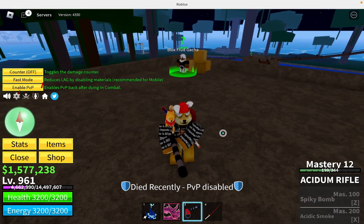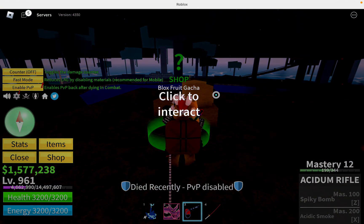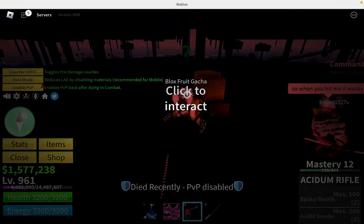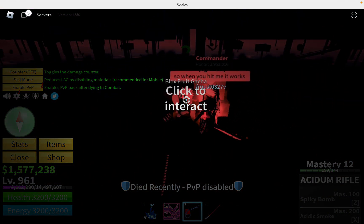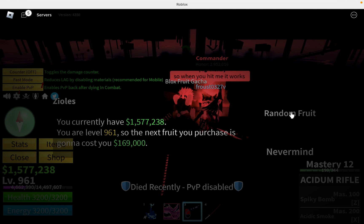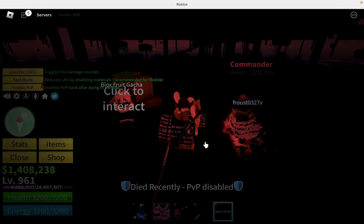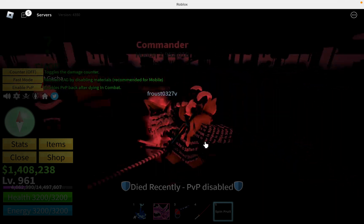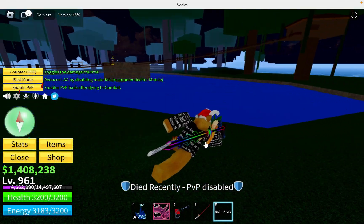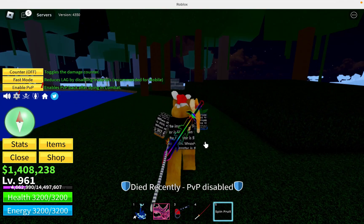My friend told me something — if you have a gun out you can press click to interact, hold the gun out, shoot, and then you get the fruit. Let's see what I get. My friend lied. Well, that's it for this video — make sure to subscribe right now!